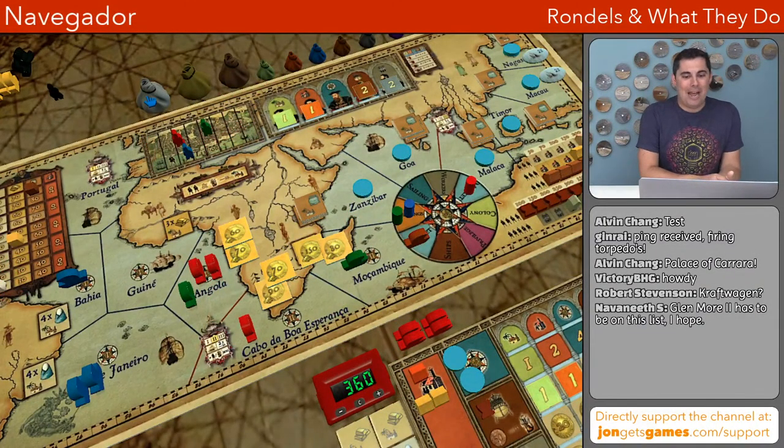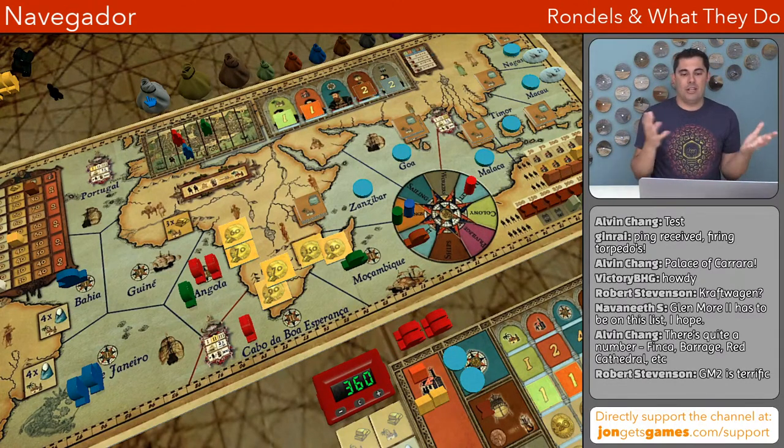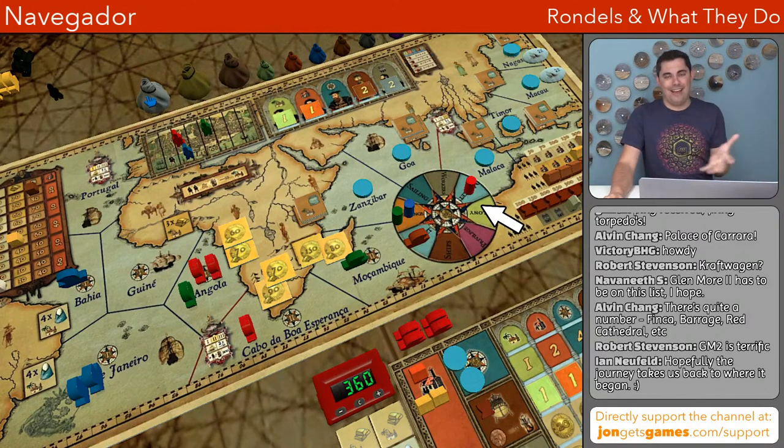The first game is Navigador. I'm starting here because this is probably the closest game on this list to the specific rondelle definition, which is largely tied to Matt Gertz's design games, and Navigador is a Matt Gertz design. You can see there is a pie wedge wheel in the middle of the table. There are tokens associated with the players on that wheel. On your turn, you move forward — I believe it's one to three spots — and you can spend resources to go further. Wherever you land, you do the action on that spot.